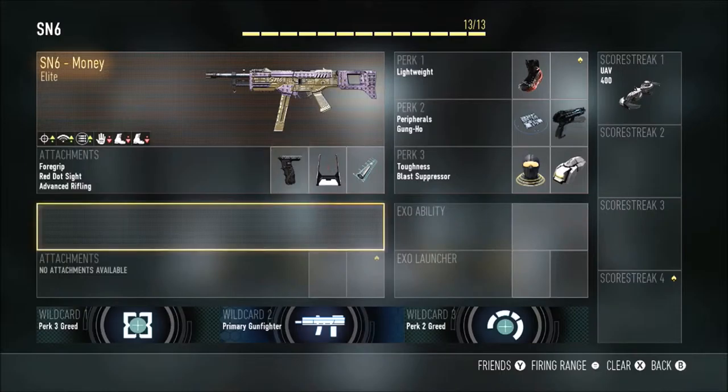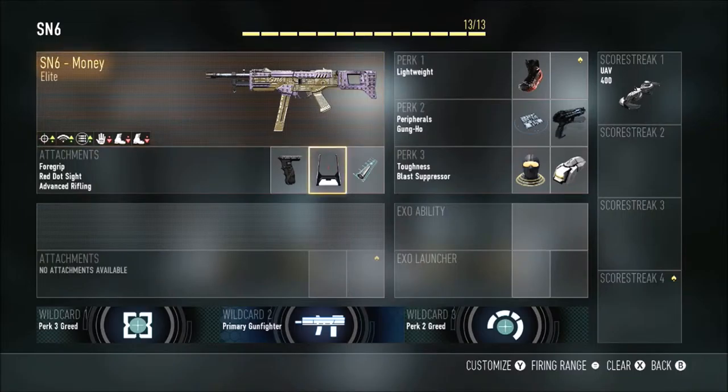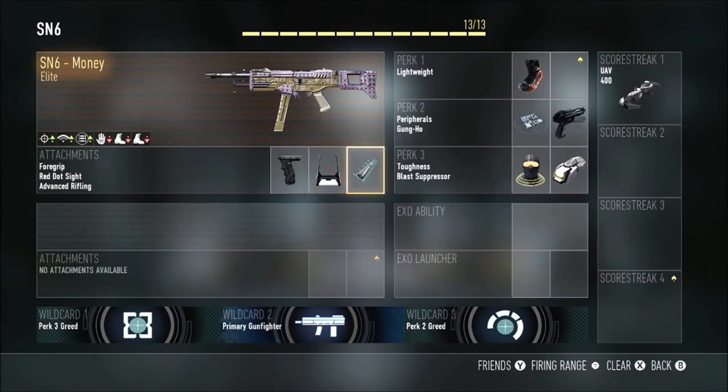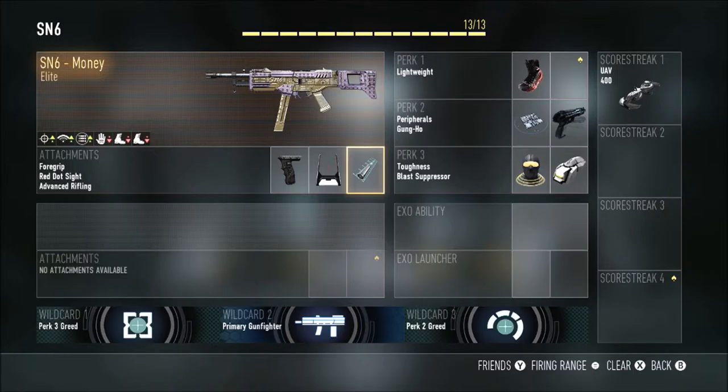My favourite attachments are foregrip, because this gun does have quite a bit of recoil so you can stay on target and kill them. Red dot sight because I'm not a fan of the iron sights on this gun, but if you want you could change it for stock or quickdraw. I'm also using a suppressor because it's an SMG — it doesn't have as good range as assault rifles, but with that attachment it can basically compare to an assault rifle, you just have a bit more recoil.